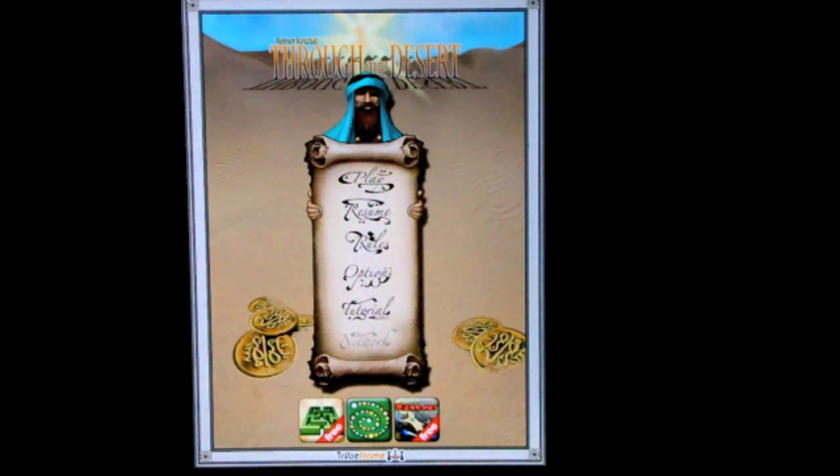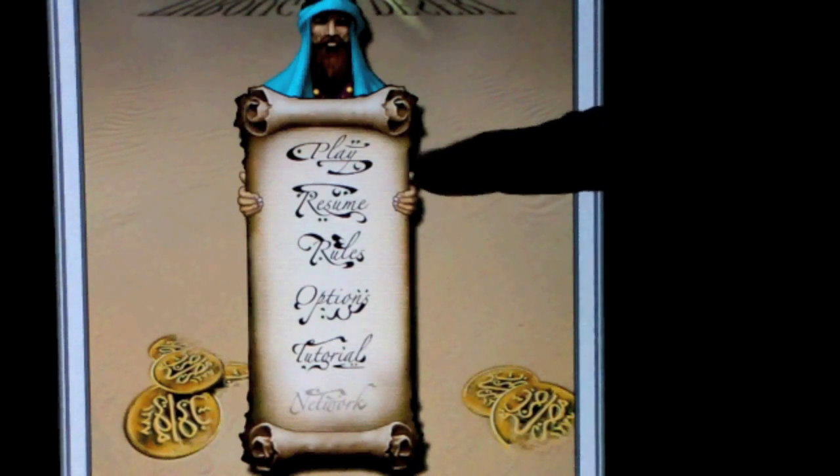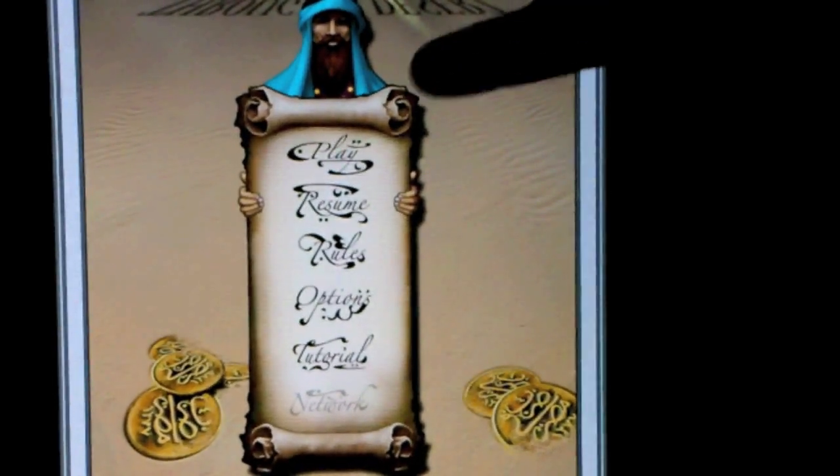We're greeted by a very nice title screen with excellent artwork. Looking at the options, we have play, resume a game, rules, options, and a tutorial — the typical things you'd expect to find in an iOS game. Let's start a game.